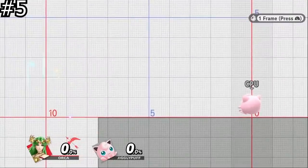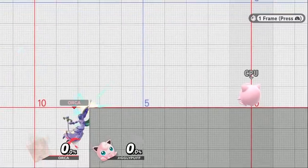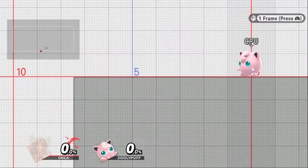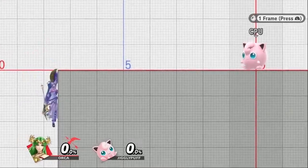Getting two-framed can heavily change the type of the match depending on which side you're on, but there is a way for some characters to avoid getting two-framed on their recovery, and that is by grabbing the edge from an upward angle. This is especially effective with teleport recoveries, since those are the ones that usually get two-framed the easiest.